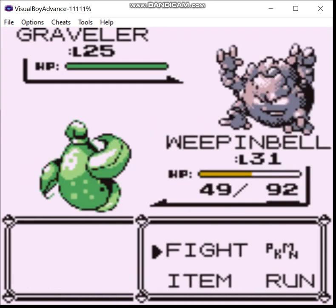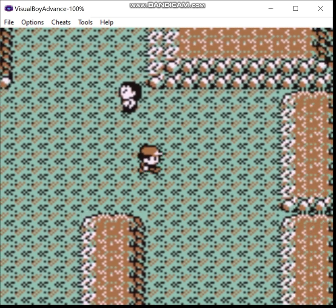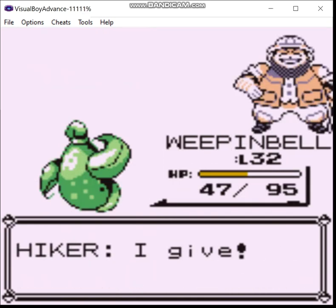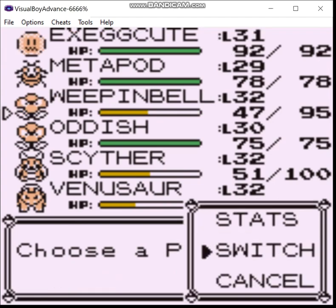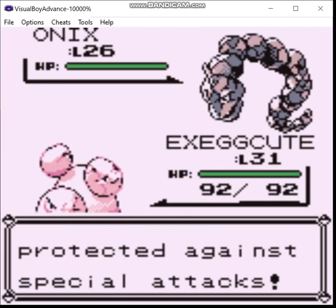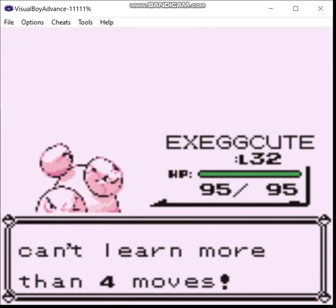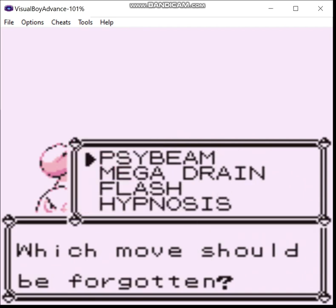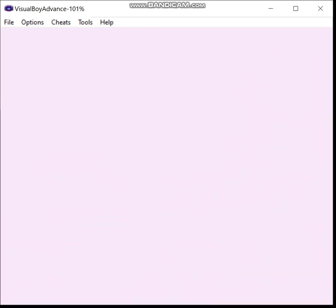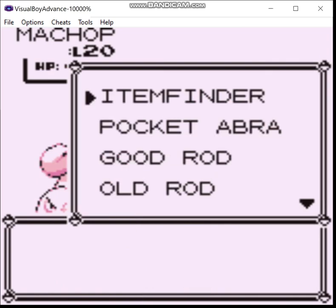Level up! Something down here. Barrage - yeah, it's Ghost type, which is physical in this generation, so we're not gonna teach it that. Besides, I can buy TMs for that. Eh, we'll catch ya.